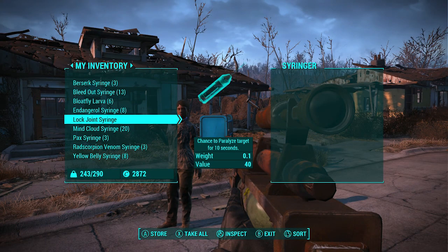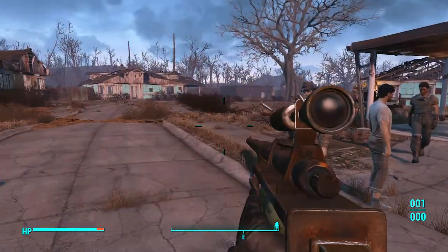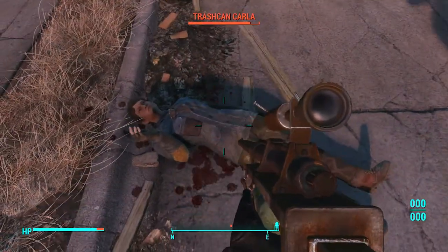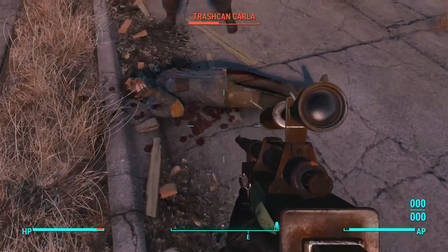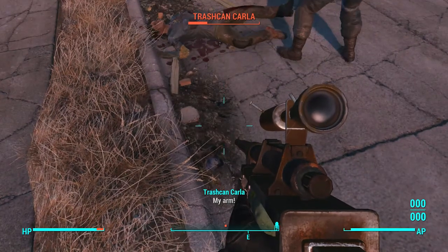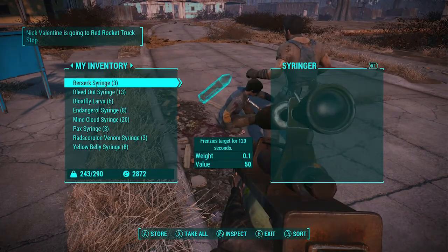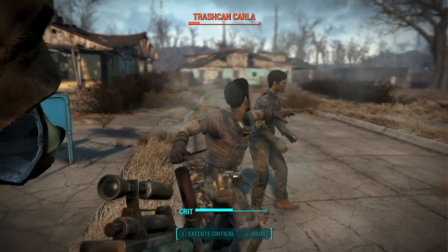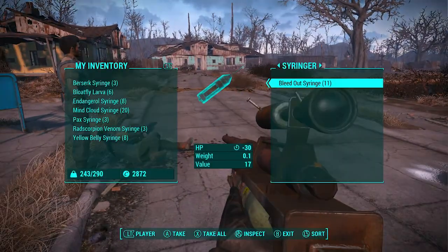Next on the list is the Lock Joint Syringe, and I only have one of these so I apologize. It has a chance to paralyze the target for 10 seconds. The idea is that once they're paralyzed, you switch to another syringe — like the Bleed Out — and shoot them while they're down. That's the whole point of it.